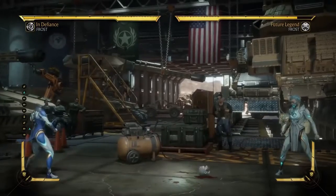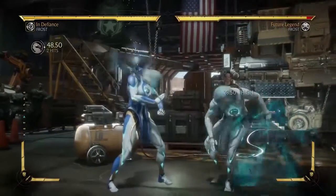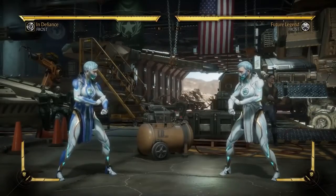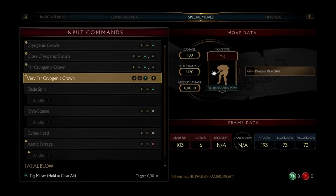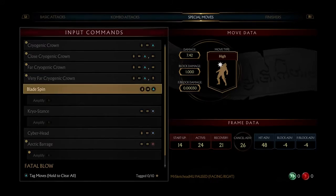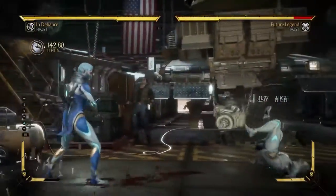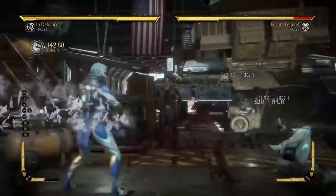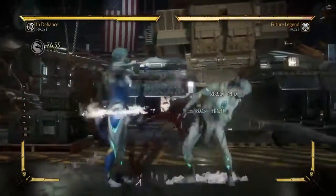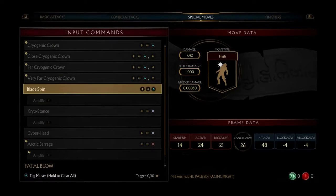She just yeets her own head — it has some physics to it, it rolls. This is an interesting move. Next up we have bladespin. Decent damage. There's a combo opportunity if you want. Doesn't do the most damage, but this is minus four on block, so it's actually safe — that is actually very, very good.